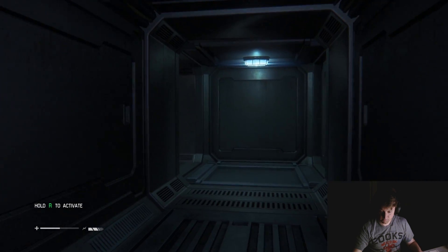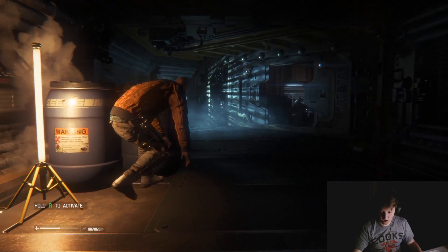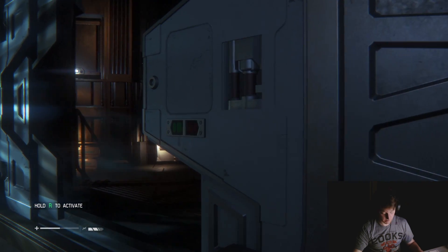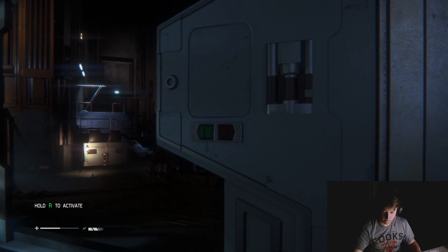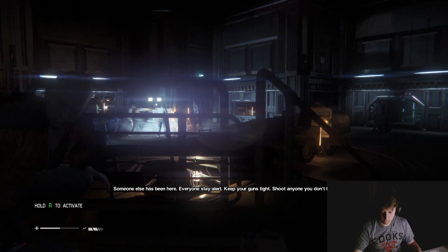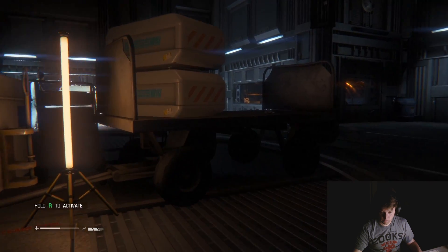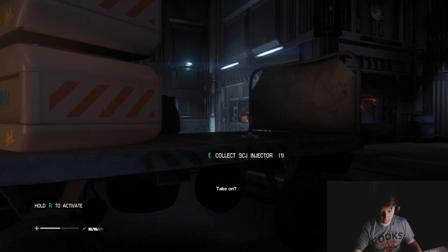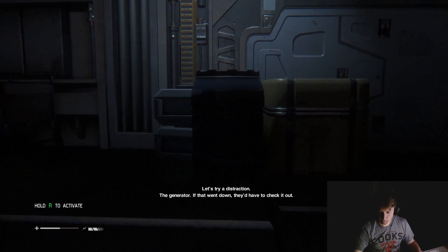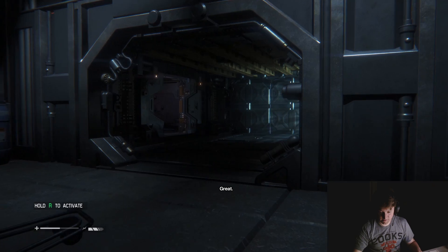Where are we going? Gotta be quiet here - don't shine that flashlight. Let's see. Boink. Quietly. Hold up, come on. What's the emergency? Someone else has been here. Everyone stay alert, keep your guns tight. Shoot anyone you don't know. Stick around while I check our stock. I laid down automatically. Let's try a distraction - the generator. Which one of you checked our supplies last? I did. What's up? You decide to help yourself a little?